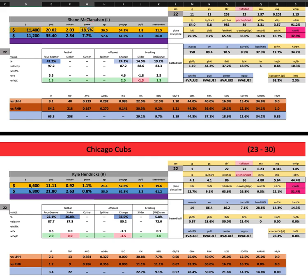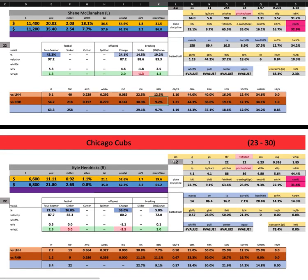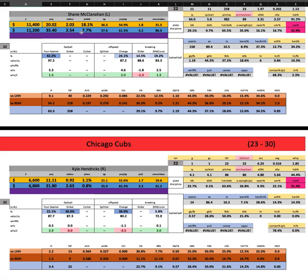Despite not having the slider swing and miss stuff against the left side, McClanahan has really got it against right-handers, and the Cubs are going to throw seven righties against him tonight. McClanahan's fine — it's just the price tag you're going to have to balance here. The ownership is an attackable figure for sure, and the projection and value scores here are strong. Fundamentally we'll probably see a little bit of regression for McClanahan — he's got a 2.00 ERA with expected metrics about a run to a run and a half higher than that, and a very high strand rate north of 90%. He has a little bit of susceptibility in walk rate — about 9% to right-handers — so if he puts a couple of guys on base, these high upside righties could get to him. Very reasonable on a full 13-gamer.